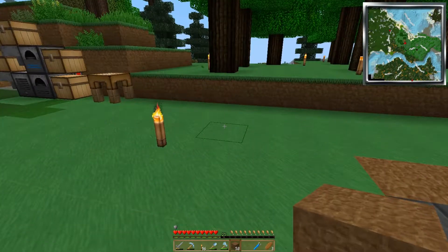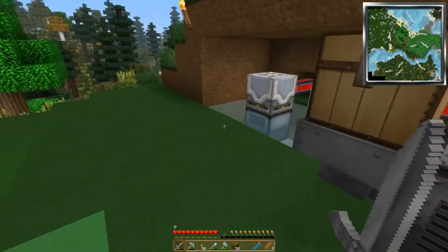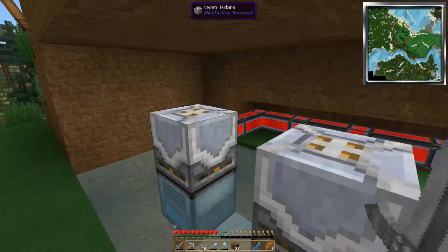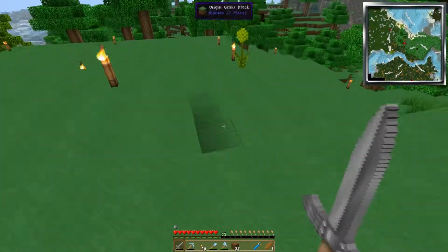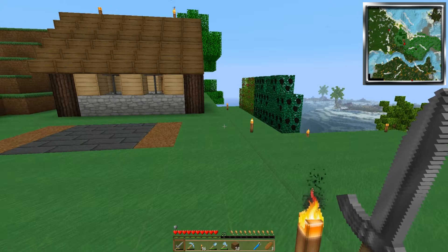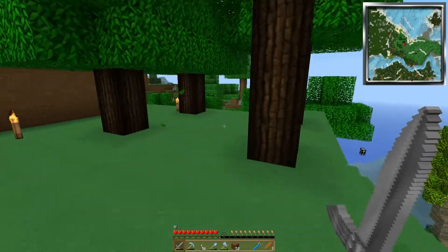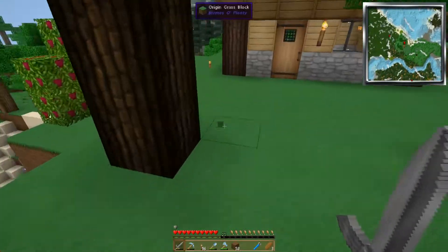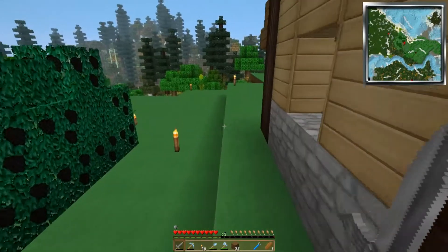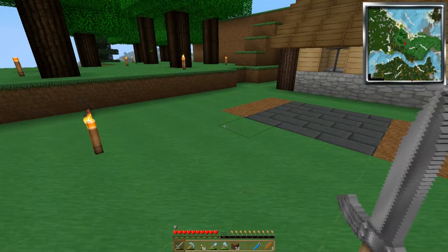I hear you — where you at? You back in here in our water? I hear a skeleton going clinkity clankity clunkity. Where you hiding at? Come out, chicken. Might be a cave underground right here, I have no idea. We'll have to investigate.